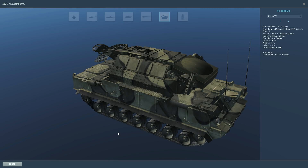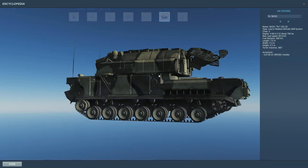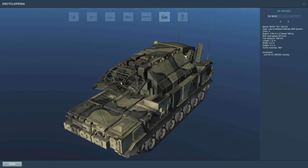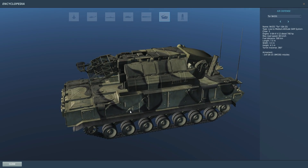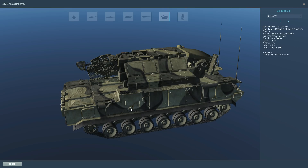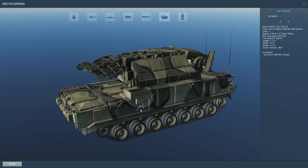We're continuing with our Combined Arms tutorial showing how to use the different vehicles. Today we're looking at the mighty SA-15 Tor. It's a real beast - an ugly looking thing. If you didn't know what it was, you'd think it's a transport vehicle or something. What it actually is, is a low to medium range SAM system with eight SAM missiles.